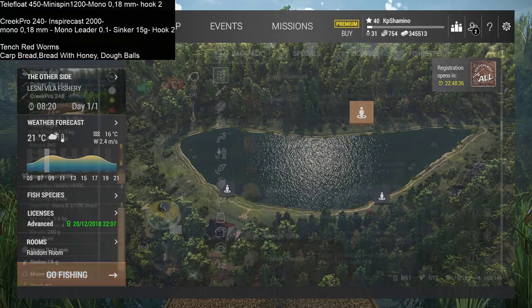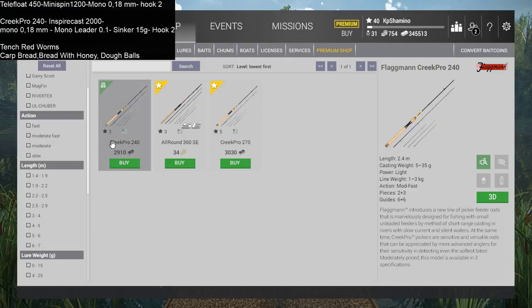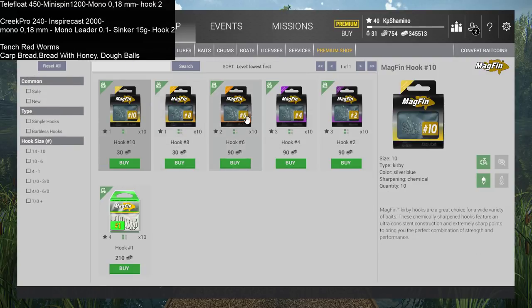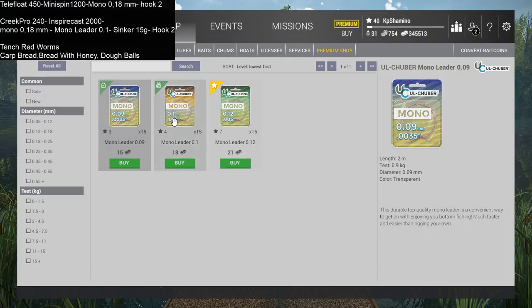Check it in the shop. Under feeder rod you see the Greek Pro is level 3 - that's nice. Then the Inspire Cast 2000 reel is level 4, so that's good. The hook size 2 is level 3. You need to buy sinkers too - those are level 3. Then you need a leader: a mono leader. This one is actually level 4, so it's a little bit higher. You can go with this one - it's a little higher in test and will make life a little bit easier.